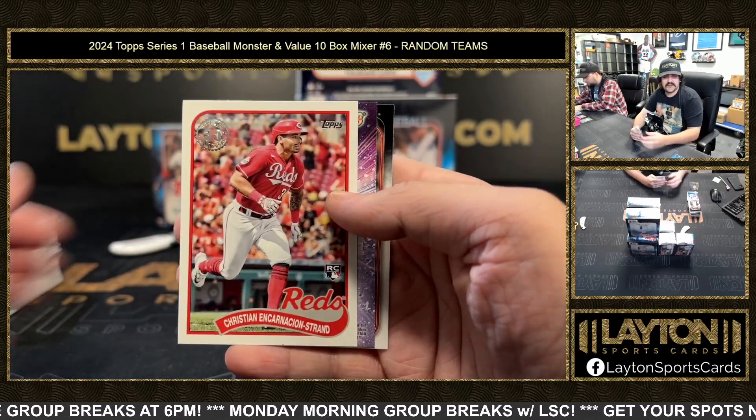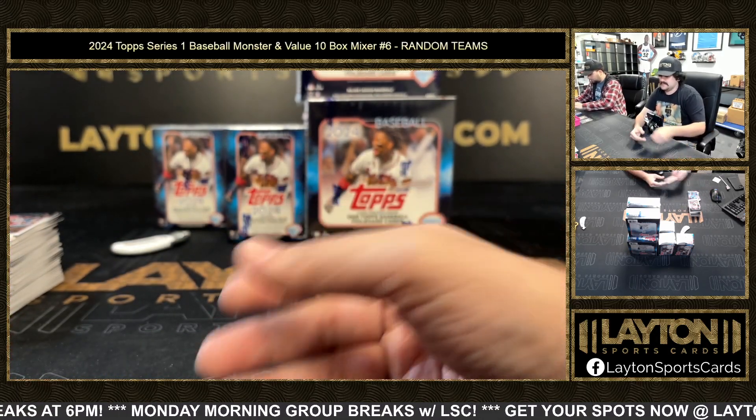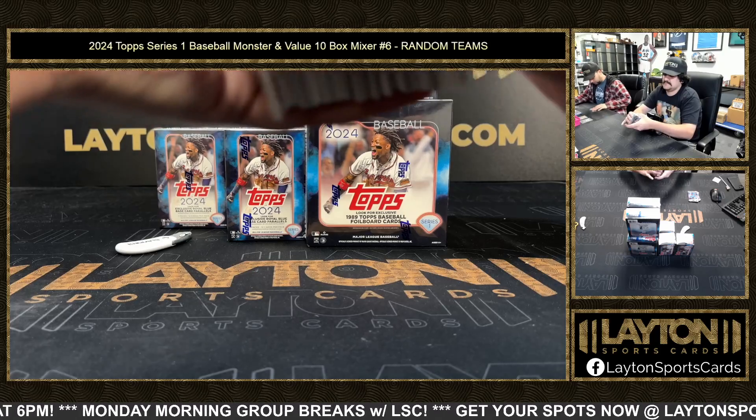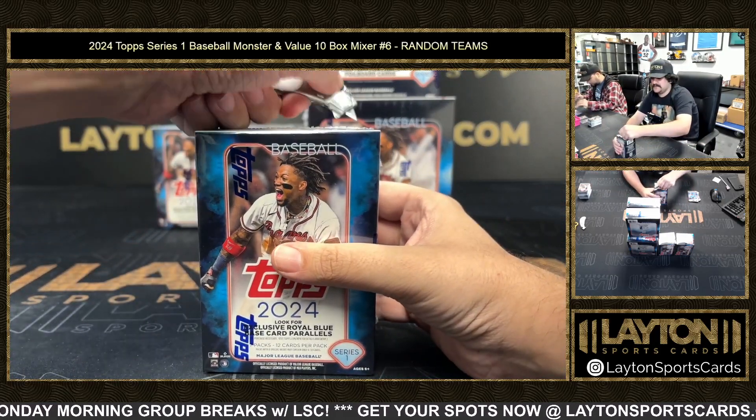Got an Incarnacion Strand and Vladdy Jr. All right guys, two boxes down — box three here of the value.